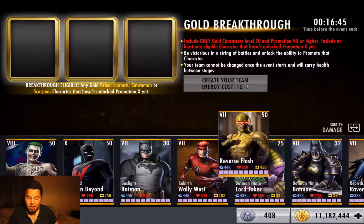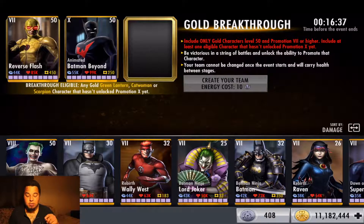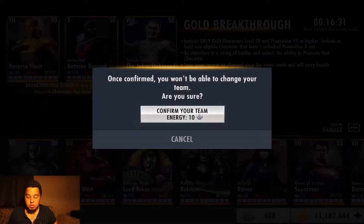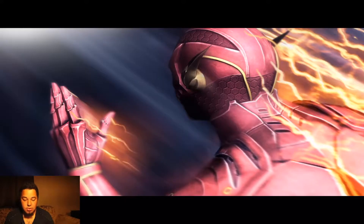Today we are going to mainly focus on breaking through my Suicide Squad Joker Unhinged and getting him maxed out. We're gonna go with my primary useful character that I absolutely love, which is Reverse Flash. We've already got Animated Batman Beyond to the level cap, so we're gonna bring him as well, and of course our Suicide Squad Joker the Unhinged.